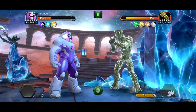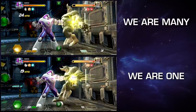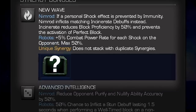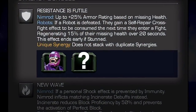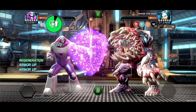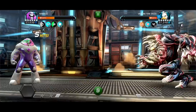Notable Synergies: 'We Are Many' — With Nimrod and Sentinel on the team, Robots gain 225 Attack Rating for each additional Nimrod or Sentinel on the team. 'Resistance is Futile' — With Sentinel on the team, Nimrod gains up to 25% Armor Rating based on missing health. With Robots, if a Robot is defeated, they gain a self-repair cross-fight effect, regenerating 15% of their missing health over 20 seconds. This effect ends early if stunned.